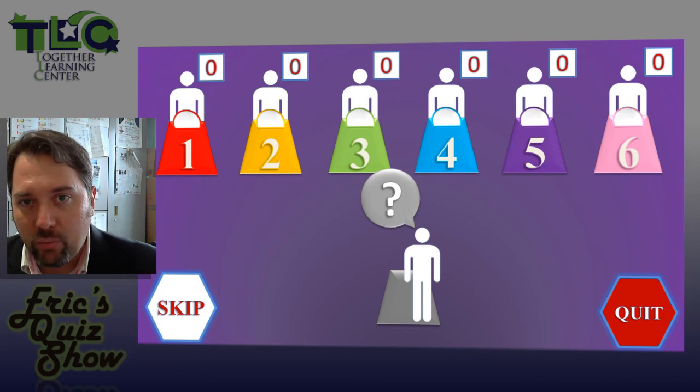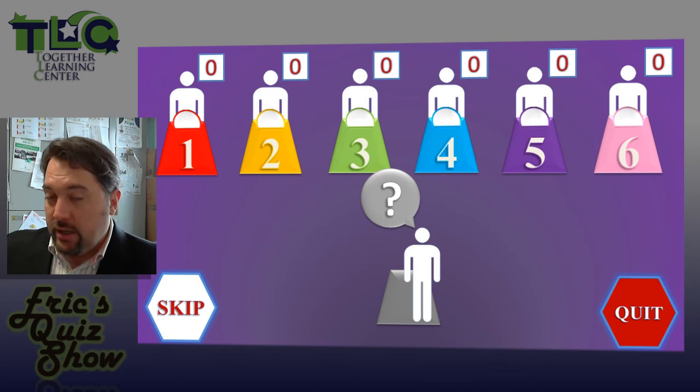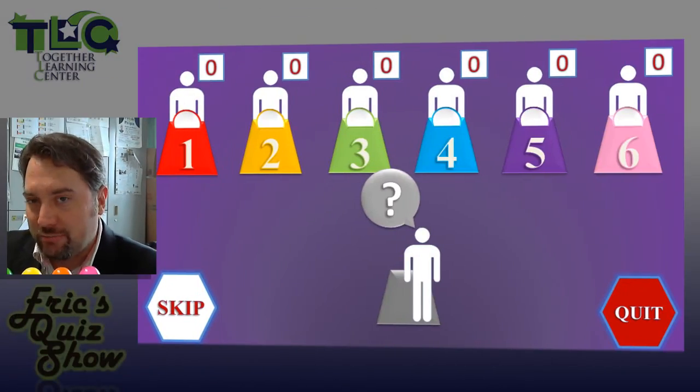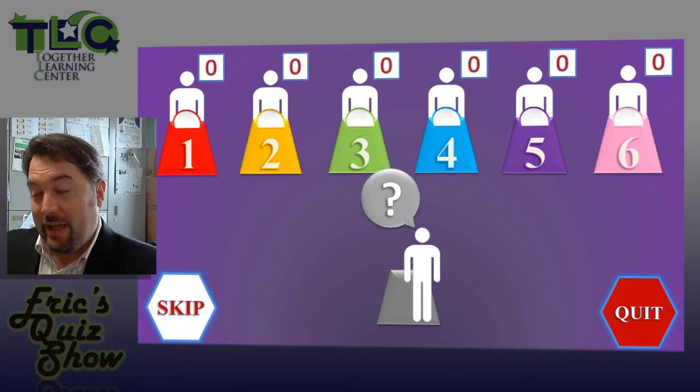That's when we're going to do something called a danger spin, so be careful. The machine will choose some player or some team — in this case, yellow — and the yellow player or team must try to answer the question, also within five seconds.